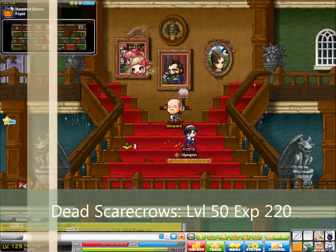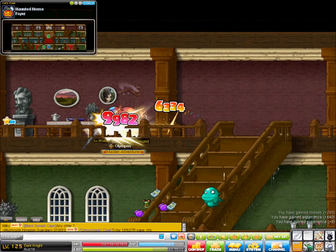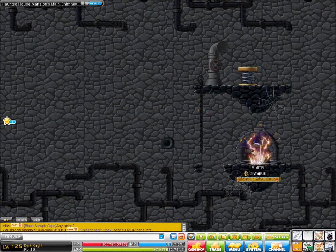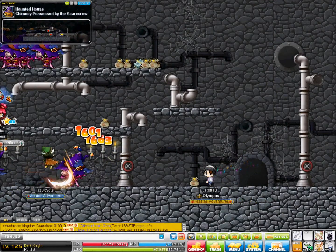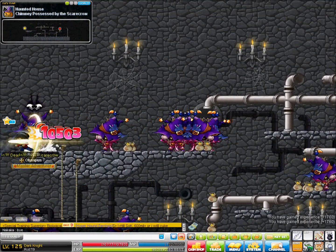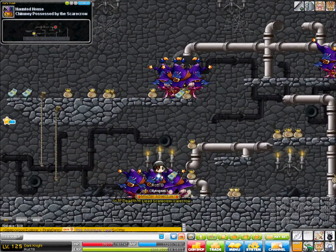Okay guys, so this is the last place you're going to go, and you're actually going to be here for a very long time — from level 50 to about 86. You're going to first go to the chimney. For those of you who do not know how to get to the chimney, watch my earlier video — it explains it in full detail. You have to go to Riding Skeletons, which is below me. I just kept bouncing and came up to Dead Scarecrows. I do not know where the alternate map is — I know there is one, but I don't know where. Level 50, about 220 experience per kill.